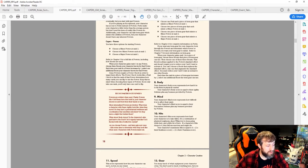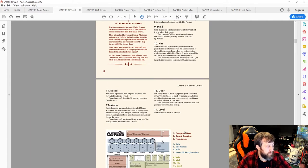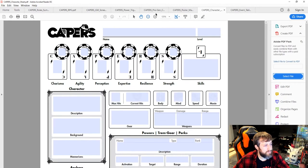Your Hits equal four plus two times your Resilience score plus two times your Charisma score. Speed is 30 feet plus any power bonuses. Your maximum Moxie score is five and you start your first adventure with three. Gear is purchased with $150 in starting funds to buy weapons or useful items. You start at first level.